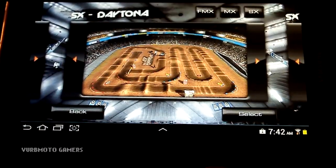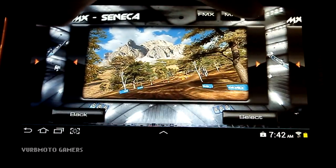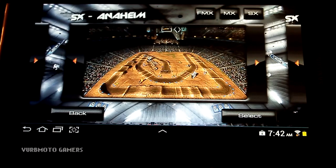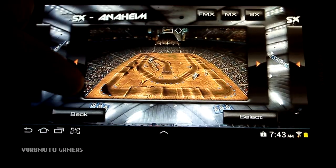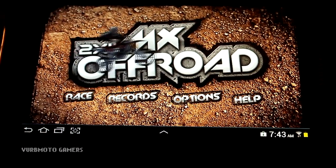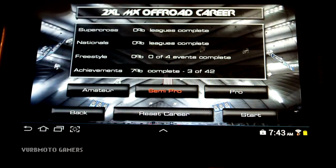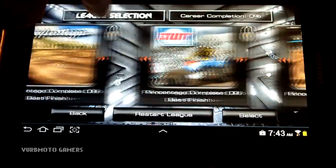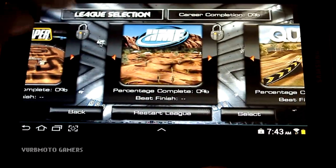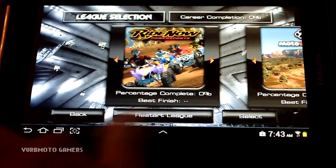You have Arcade mode which basically gives you all their tracks — you have FMX, MX, Outdoors, and Supercross, all of which I've had no problems with. The frame rate on this is extremely good on the Galaxy Tab 2. I can't speak for other devices but they do have the free version out so you can test it before buying. You also have Career mode which gives you predetermined tracks and groups, and you have to complete each task before unlocking the next.